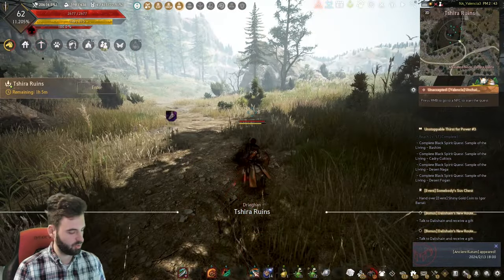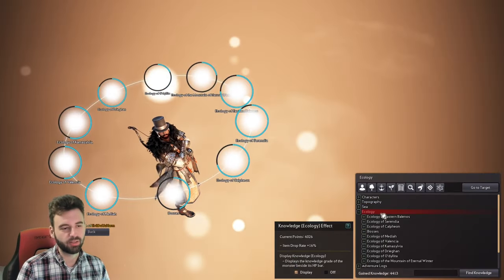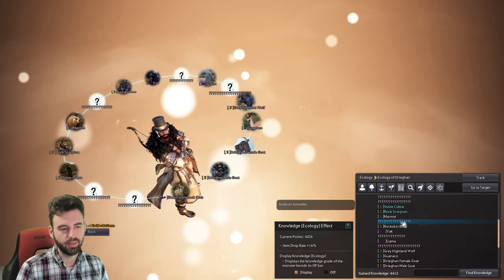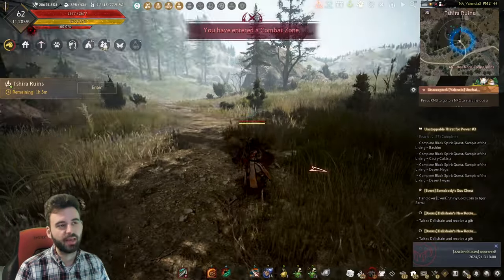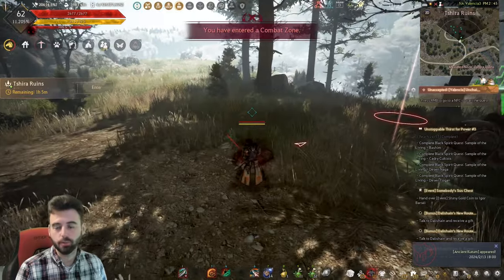Another pro tip to help you find the stuff: if you press the H key on the keyboard, click on the Ecology tab, Ecology of Dregan, and highlight the Beasts of Dregan, you should see Stone Cobra and Rock Scorpion. If you select both of these and enable tracking on them, it will make their icons blue on your minimap, helping you to find stuff while you're first learning the rotation.